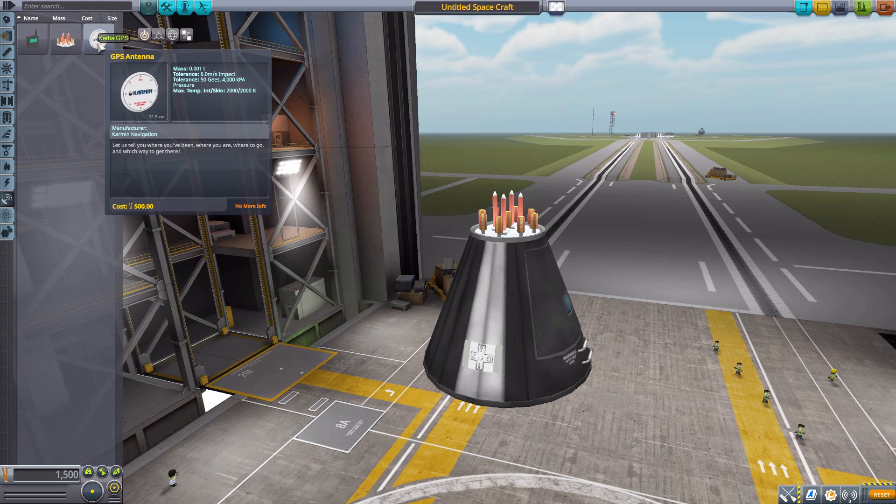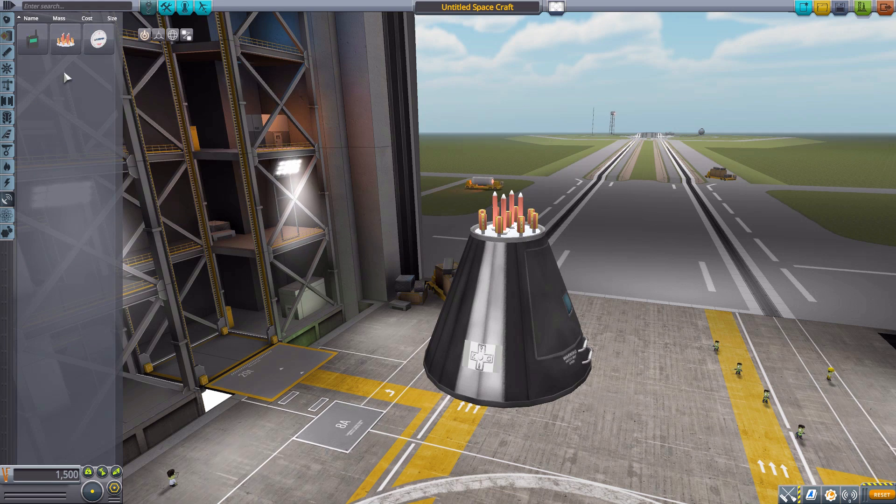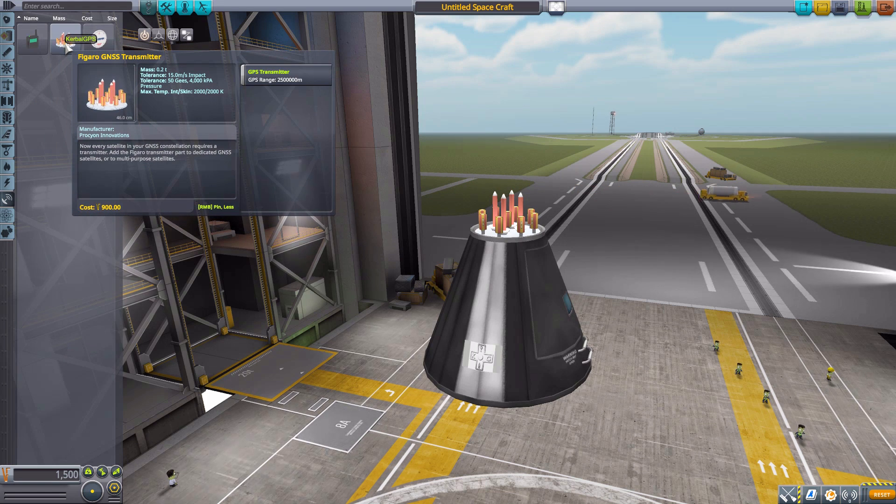This is the must-have part — you have to put it onto your satellites, and you need multiples of them in space to actually get a GPS signal that can tell you a location. It's a pretty small part as you can see here, and it doesn't have any power requirements, which I feel is a little weird — I'd like it to at least use a little bit of power.